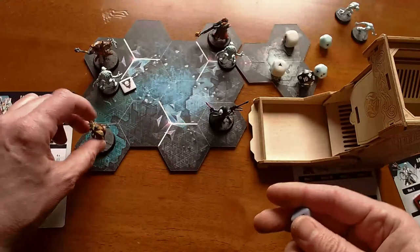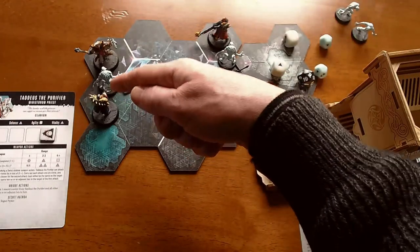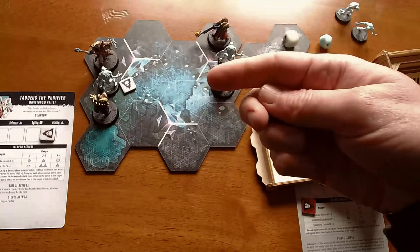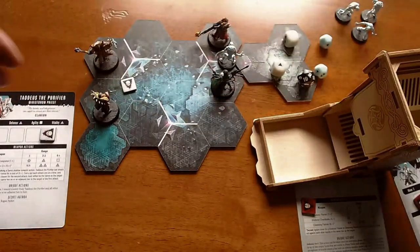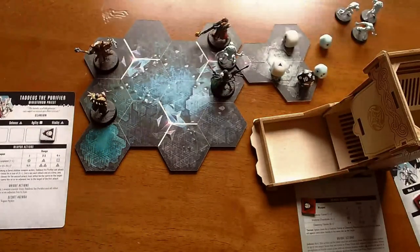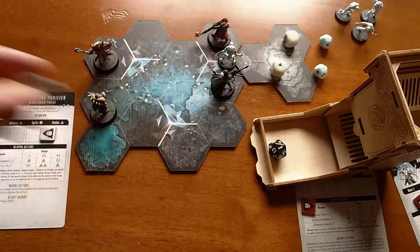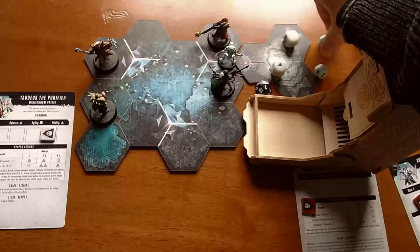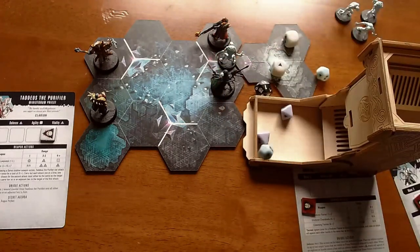Now the explorers get to go again, and explorers without a ghoul in front of them can move up to help fight the existing ghoul. Janus goes — a critical, so that ghoul is dead. Is he inspired by that? He needs to roll a one or a two, and he rolled a one — so he is inspired! He gets a little inspiration token. Now Pius and Amelin both attack the remaining ghoul, with Pius using her chain blade d12 and Amelin using her power blade d8s. They get three misses.